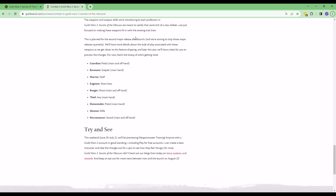Let's have a quick look at some of the new weapons available for the different professions. Guardian with the pistol, revenant with the scepter, warrior with a staff, engineer with a short bow, ranger with the mace, thief with the axe, elementalist with the pistol, mesmer with the rifle, and necromancer with a sword. I'm actually really excited about these — I think I might be most excited about the warrior with the staff. But it looks like these won't be released until the second major release, so we might have to wait a bit.